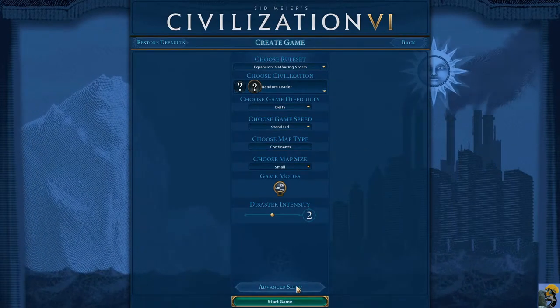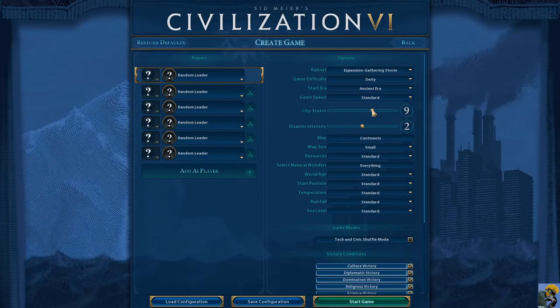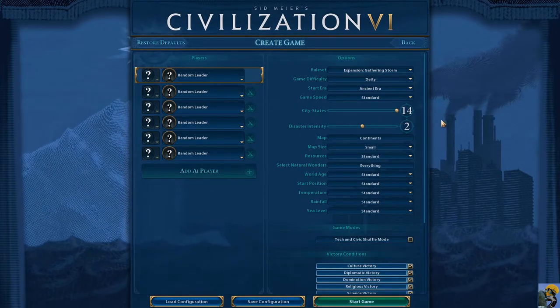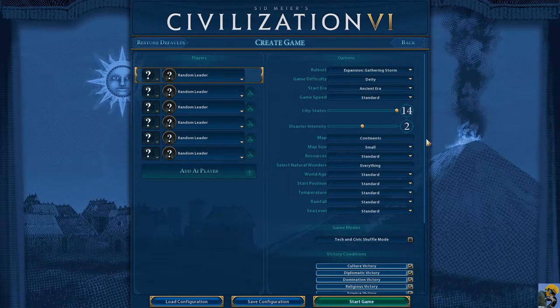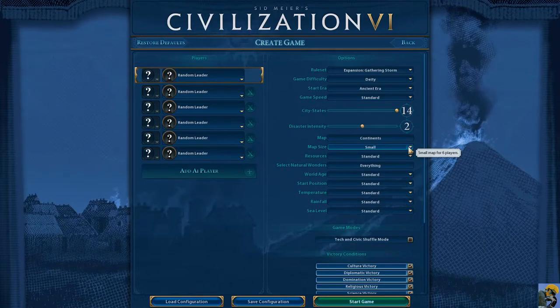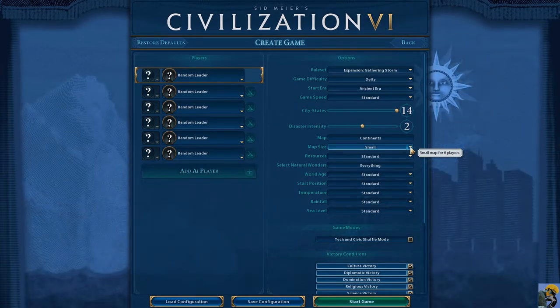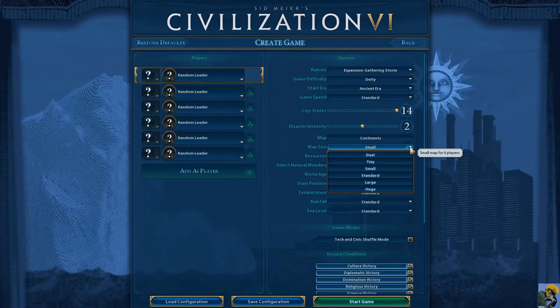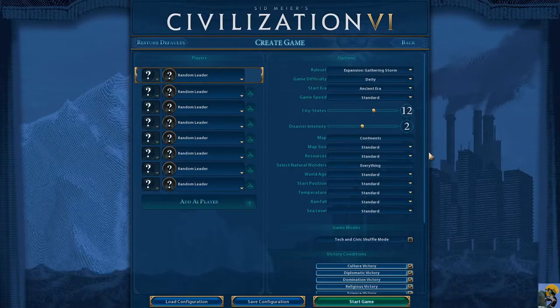I'm going to go to advanced setup. We're going to be playing with all the expansions. I like to have lots of city states. Disaster intensity is fine in the middle. Continents map is just great. Small map... you know what, let's go for a standard map.